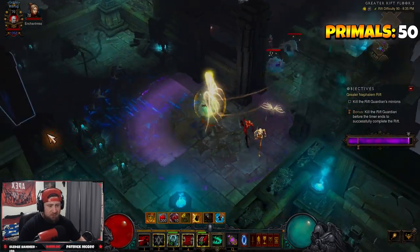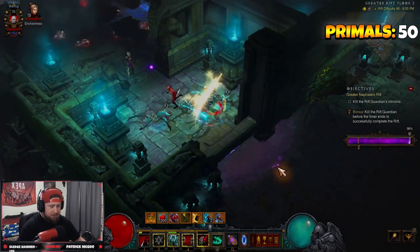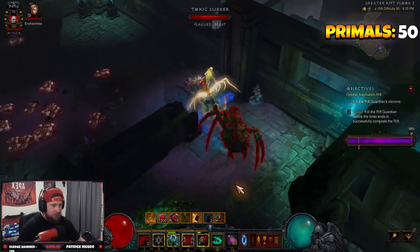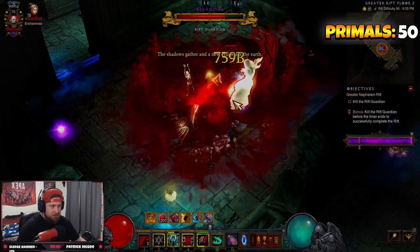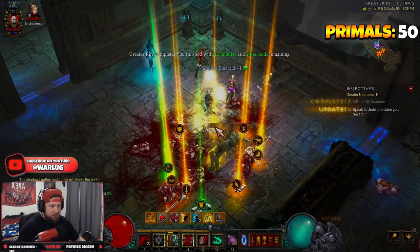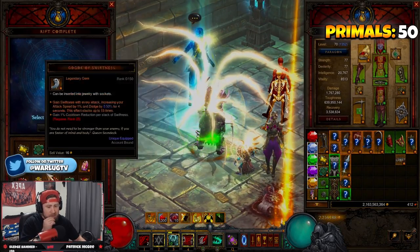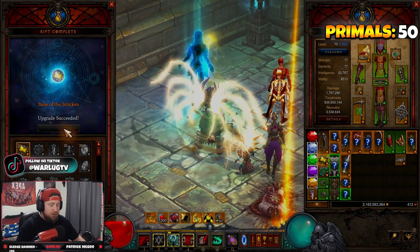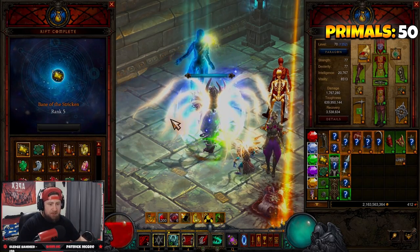This is definitely the strongest Necromancer build in the game. This is our speed variant, as opposed to our push variant, which only changes three items. Single target damage is very easy — the Rift Guardian basically just pops. They would have popped even faster with Desolation. Super easy, two and a half minute run — no problem. The build is super good and easy to gear — an absolute blast to play.